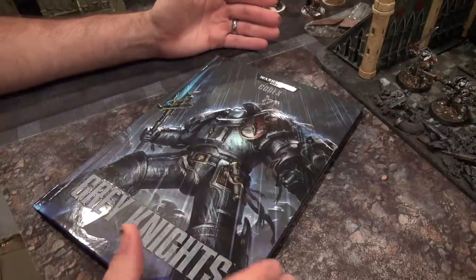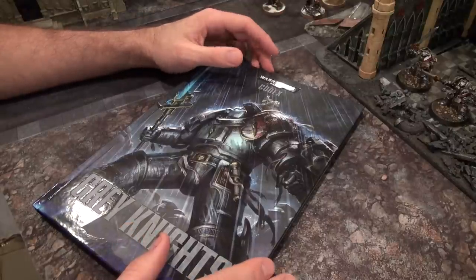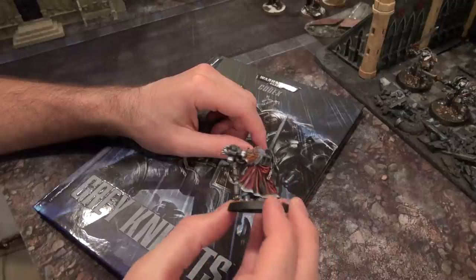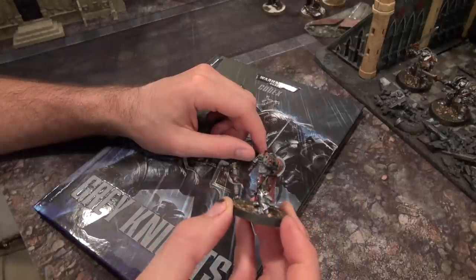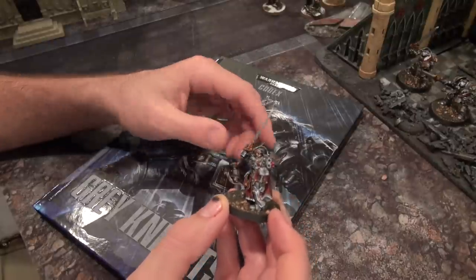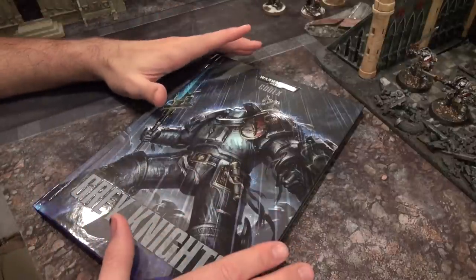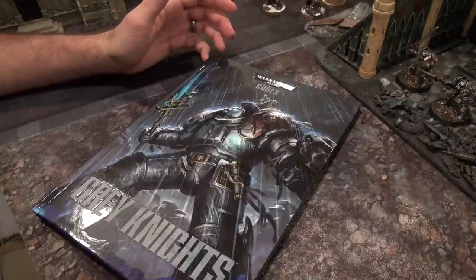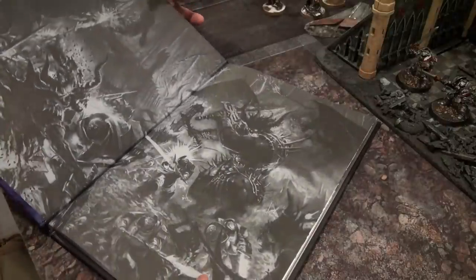My Space Wolves took a hit in the psychic phase — a lot of the new psychic powers I was really enjoying were removed, especially the Telepathy discipline. So adding a Level 3 Librarian like my Stern here — just a Level 3 Librarian for relatively inexpensive points — he just stood up high, held down an objective nobody else could reach, cast stuff on people, and nullified a lot of powers.